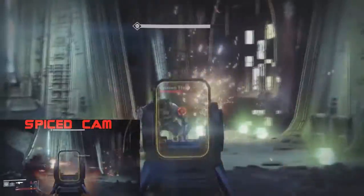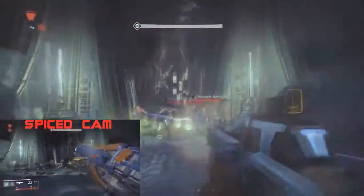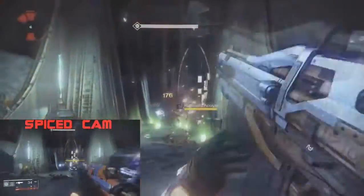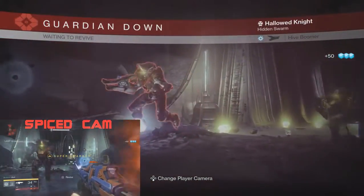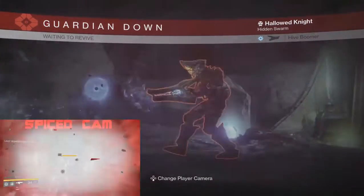The level in question is the first moon mission called the Dark Beyond. You go through the entire level until you get to the point where the doors open, releasing the Hive upon you — specifically the doors of the Temple of Crota.